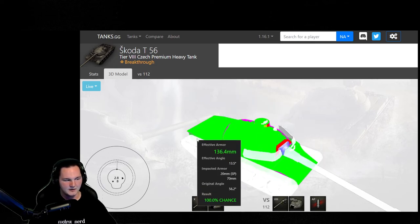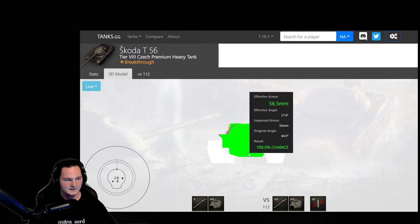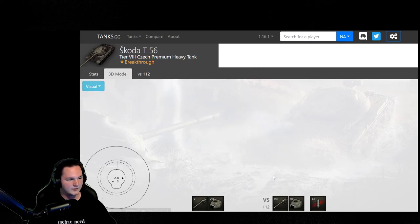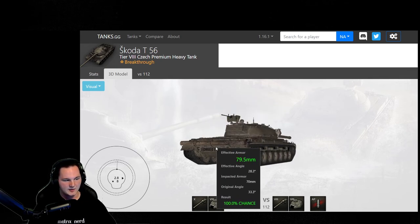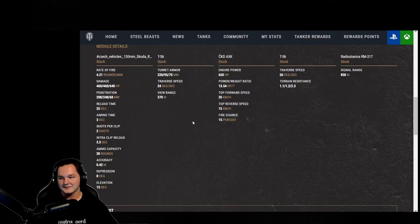Top hull armor is only 30mm. The rear is 70mm and the lower part is around 50mm. If you're going to be loading high explosives against these tanks, aim lower toward the bottom to be able to penetrate those HE shells. If you're aiming directly at the rear 70mm, you're just going to slap a big chunk of metal and never penetrate.